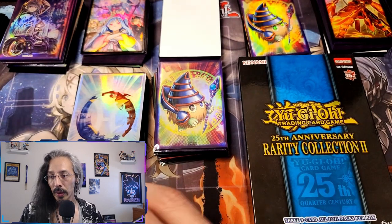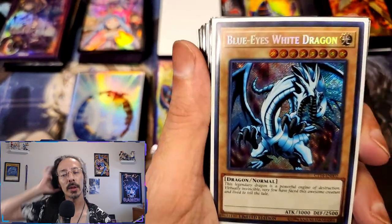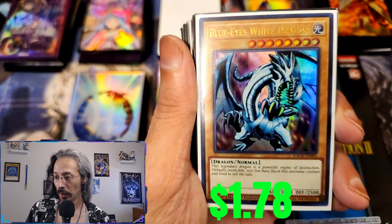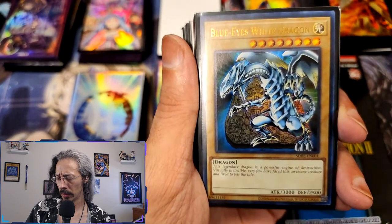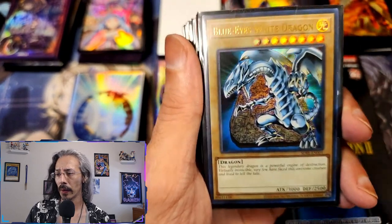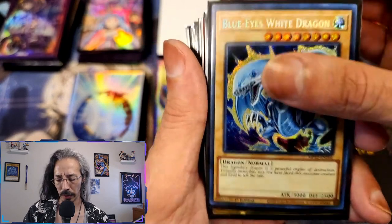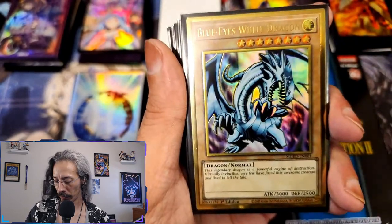Now we get into some of the archetypes — Blue-Eyes, Red-Eyes, Dark Magician, Dark Magician Girl, all the big ones — starting with a 2014 tin. A couple of starter deck Blue-Eyes, LC cases, more starter deck. We have a manga prismatic secret rare, the ever-loved Premium Gold.